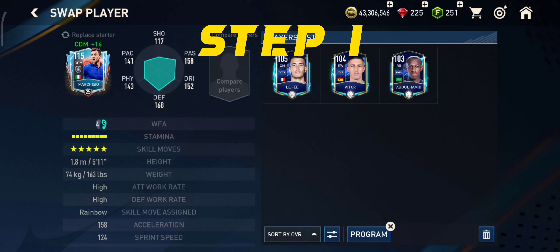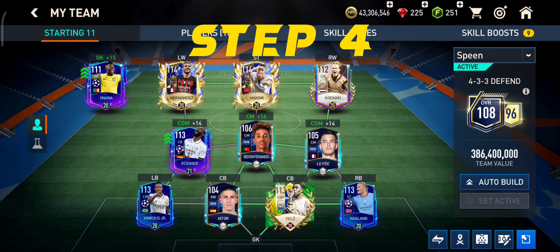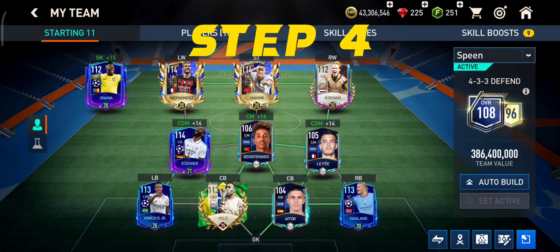As the team overall is 118, to make it lower let's displace the players to lower the overall. Due to this trick we will face a very lower overall team in the final.